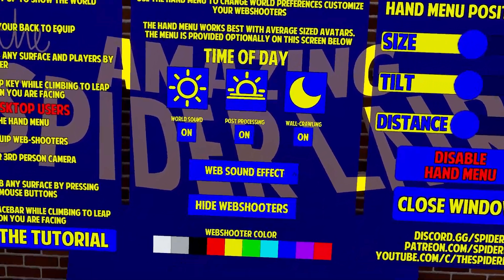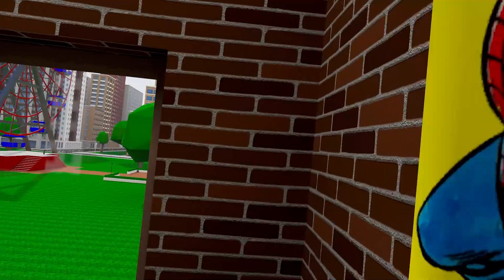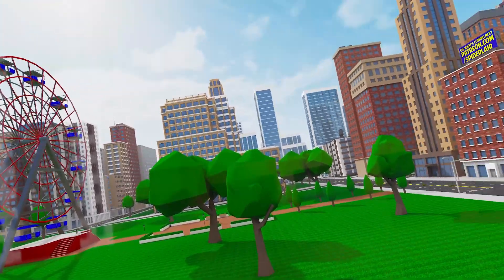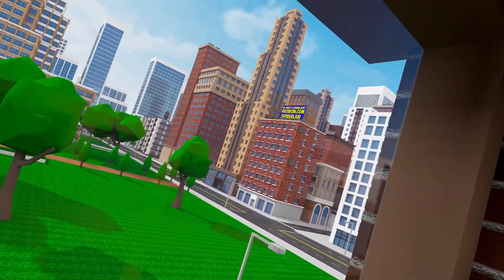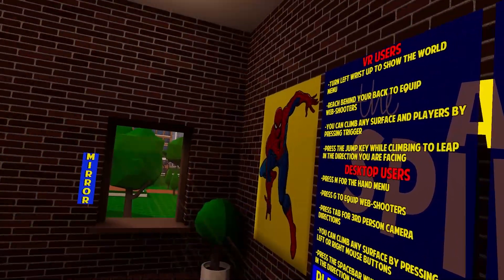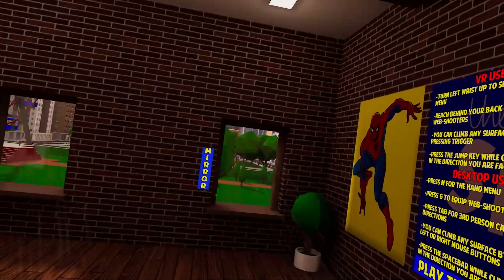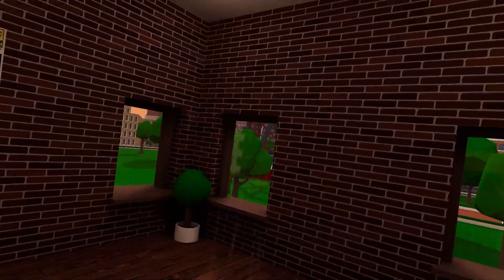We've actually got two new options now - we've got daytime, which is what it was like when I made the Spider-Man hunt part one, and looks like they've actually changed it up a little bit, like added some more clouds and stuff. Looks pretty nice. This is on PC by the way. And we've also got the new golden hour look, which is very nice - you can see the gold rays coming through the window. I think we'll keep it on golden hour for now because it's just new.